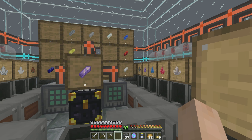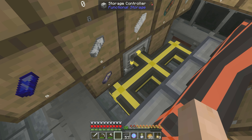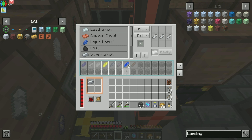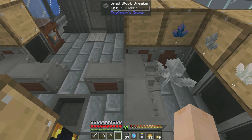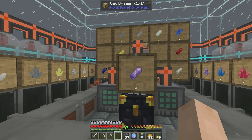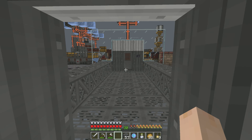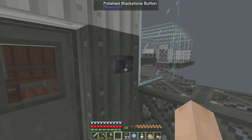We've cleared through our backlog of shards. There should be no shards sitting in any of these — there should be nothing anywhere. Basically, we're at the point where every resource that we're generating is being automatically converted over into its requisite ingot, crystal, redstone, or whatever it is.